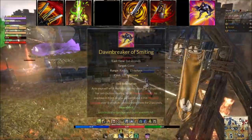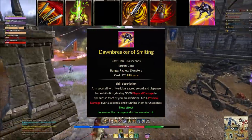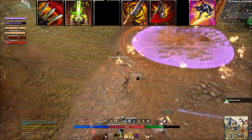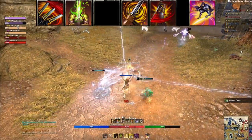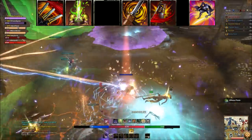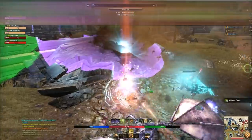Dawnbreaker of Smiting is an insane AoE cone damage ability with great passives for slotting it and an on-demand stun. Dragon Knights may favor Take Flight, or Nightblade Incapacitating Strike, but if you don't know what to use, Dawnbreaker is the best choice.